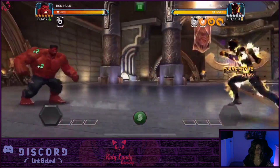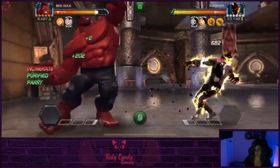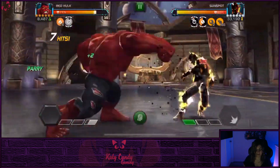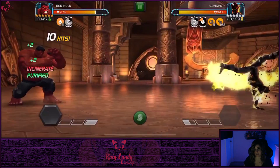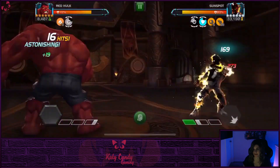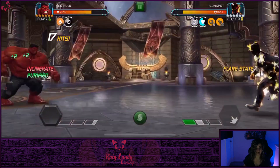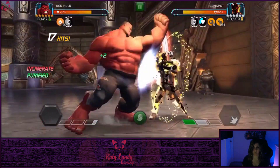Red Hulk is actually a really good counter for him on this node, and the reason for that is because every two seconds you're gonna get an incinerate put on you, and Red Hulk converts that incinerate into a heat charge. So you can see we are already up to nine heat charges, and now we're up to ten heat charges.